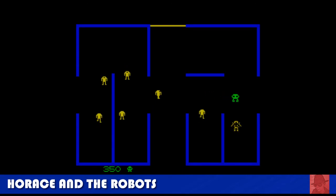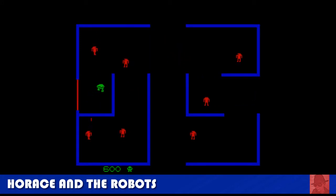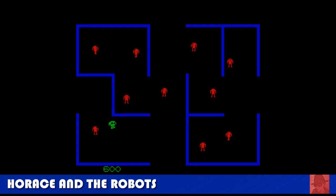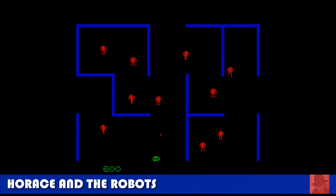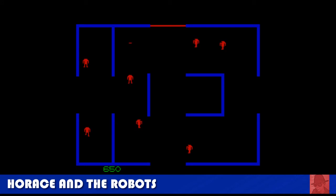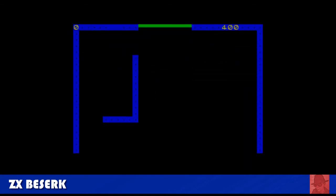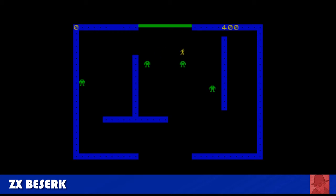Horace and the Rose Robots — by Steve Snake. It's a Berserk clone from the arcades, but this time you control Horace, and it's the first Horace game where you've actually got a gun. Horace has now gone badass. You start with benevolent robots in yellow, and the higher your score, the more evil the robots get. Just explore the maze and survive as long as you possibly can. ZX Berserk — 36 years earlier — is in machine code, moves quite slow, and the playability isn't really there, but still good to see from a historical point of view.